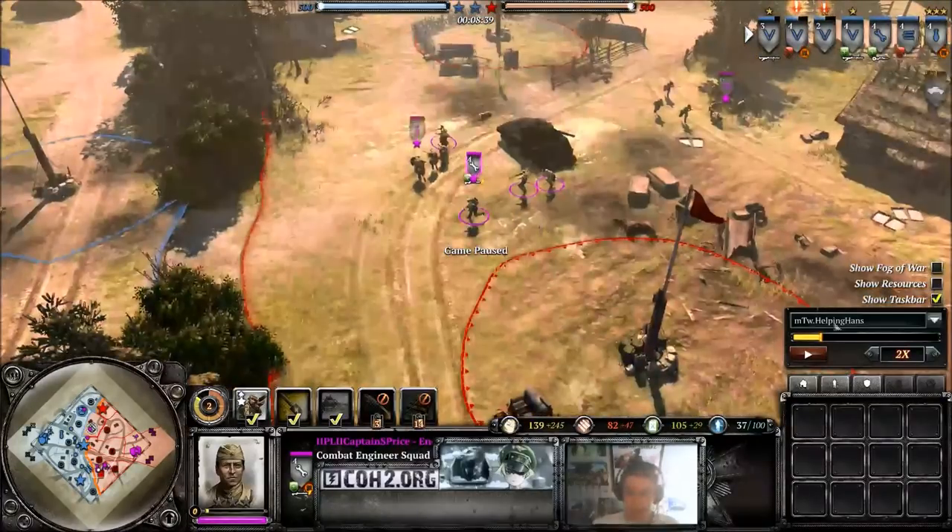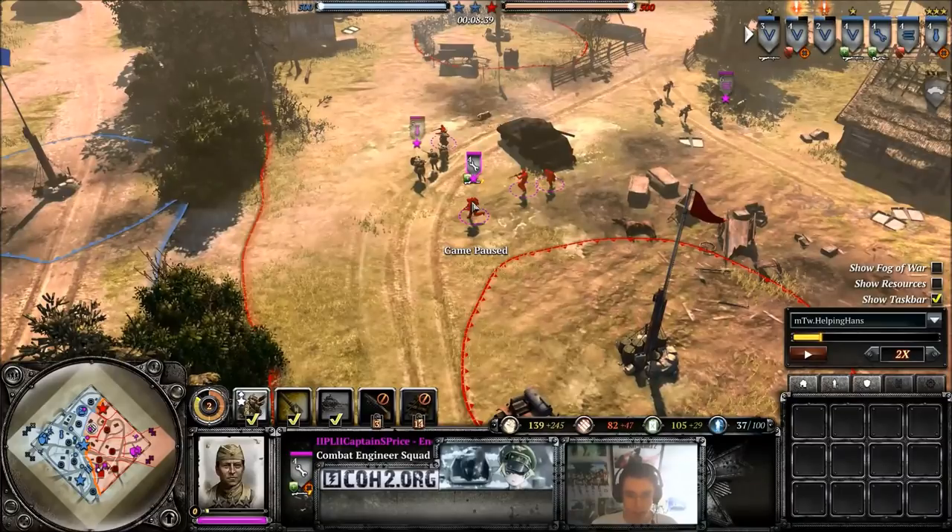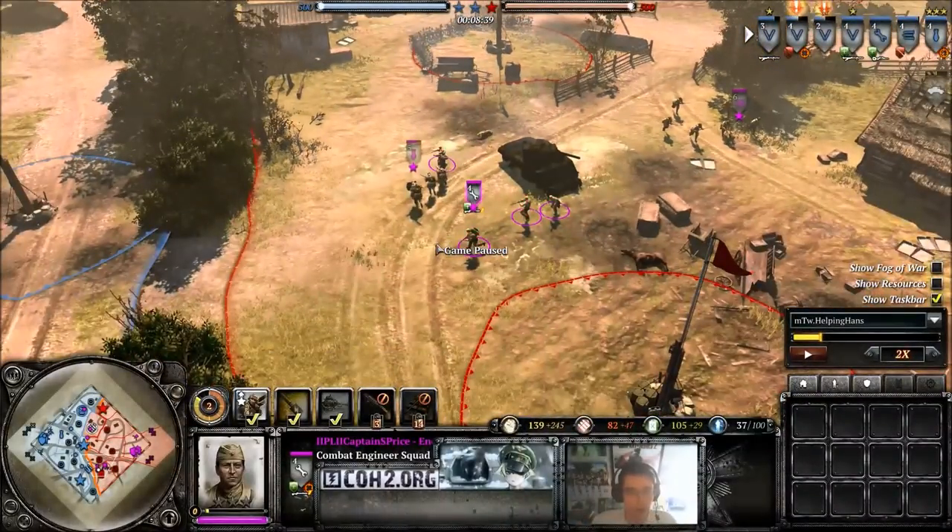That's another thing to know — you can tell by how many units of a certain type your opponent has by keeping track of the veterancy they have. For instance, Price has got two flamethrower engineers: one has a stripe of vet and one doesn't, so then I know he's got two. You want to see one without a stripe of vet.